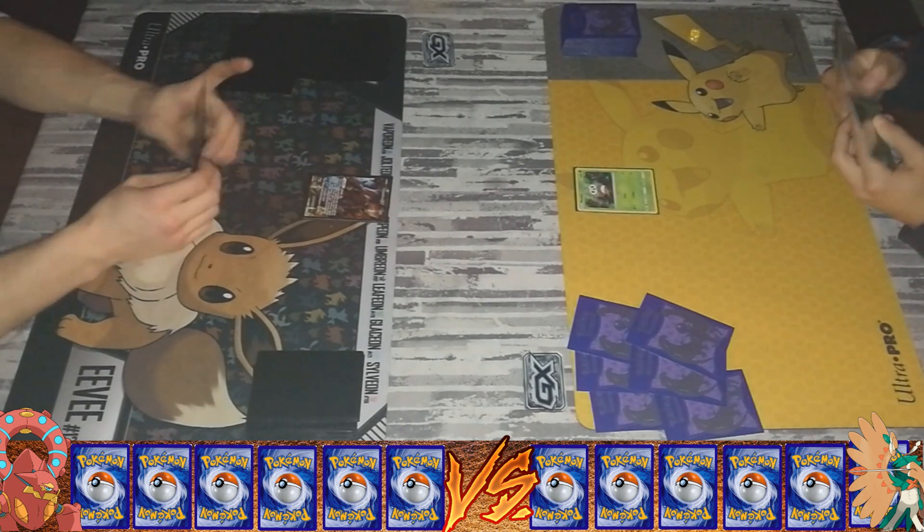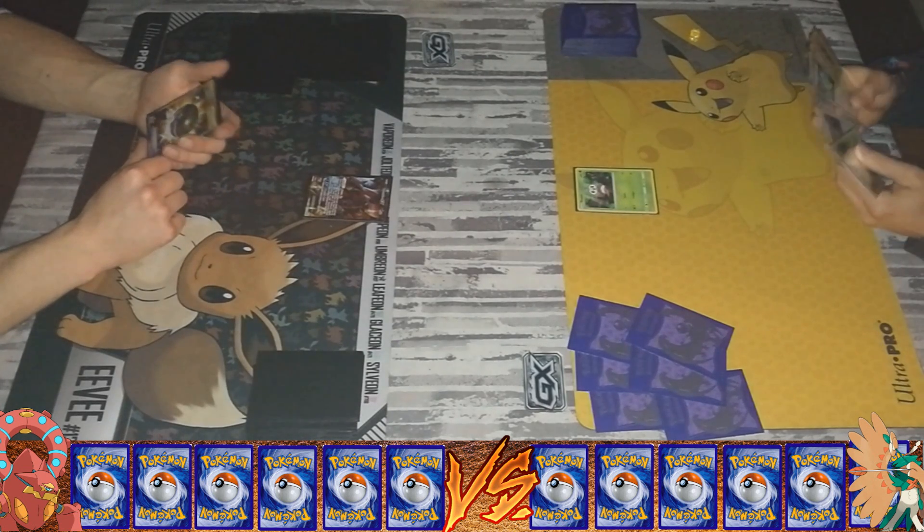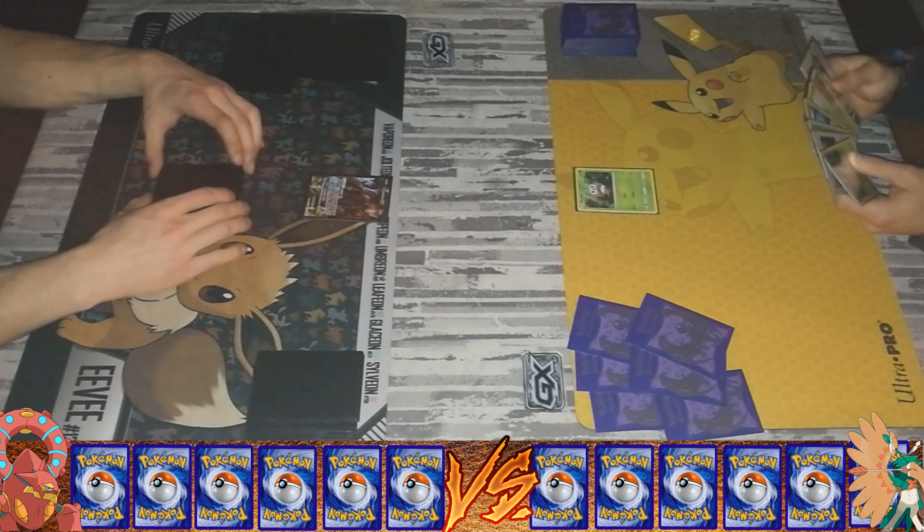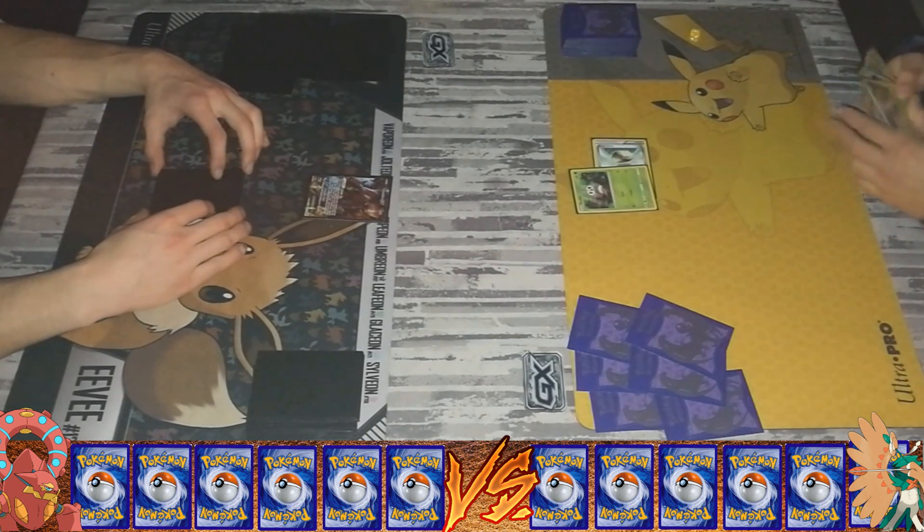You also see my hand — not sure if you can see it — but I have the secret rare of the Sun of Moonset, the Nest Ball. Really awesome. You also have that great playmat with Eevee. So to start off, just get a Float Stone onto that bad boy Rowlet.